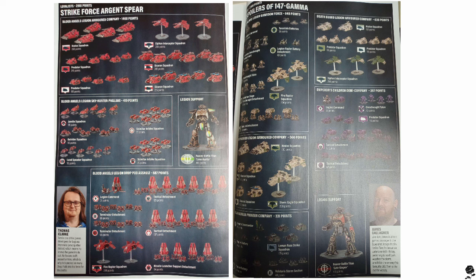We have 3,000 points here — which is obviously what Games Workshop is putting forward as the standard game size for Legions Imperialis. These are huge forces; there are a lot of miniatures here, as there should be — that's the whole point of Epic Scale. We've got an absolute plethora of tanks, some air support in the form of Interceptors, some cheeky Fire Raptors, a Reaver Titan, a Skyhunter Phalanx which is amazing, jet bikes, Outrider Squadrons, different types of land speeders, and then a full drop pod assault on top of that.